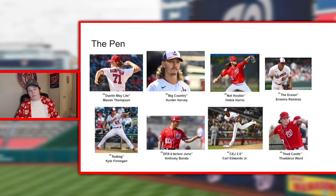And finally the bullpen — this is legitimately the strongest part of the Nationals team. I can't believe I just said that. Here's the squad, and I gave them all weird nicknames. We've got 'Dustin May Light' Mason Thompson — they look identical, honestly.